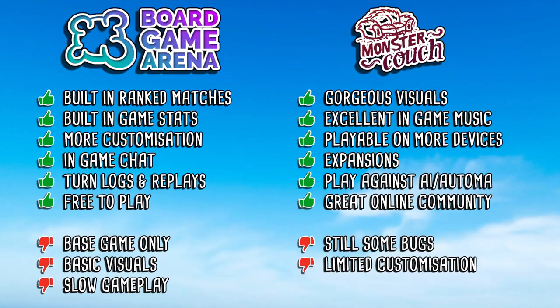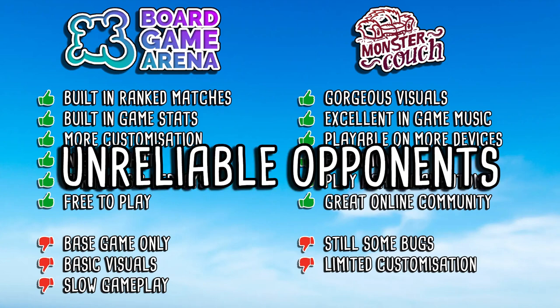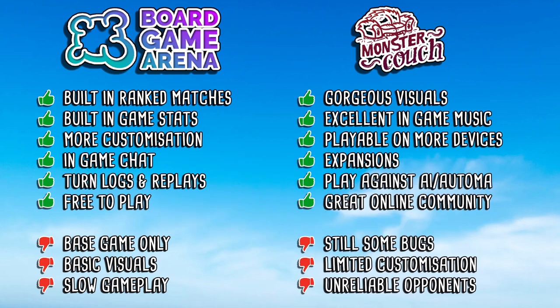The last point against Monster Couch is the unreliability of online opponents. Anyone who's played random online matchmaking will encounter people who drop out without explanation or take really slow turns, which is quite a frustrating experience. This is probably a con on both sides, but the options on Board Game Arena for setting karma levels and being more selective about who you play against are not available on Monster Couch in the basic sense. Through systems like the Wingspan Tournaments Discord you can find more reliable opponents, but not having that as a default in the game is definitely a frustration.